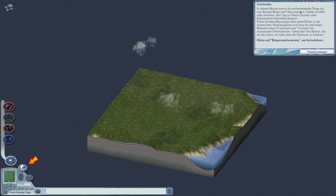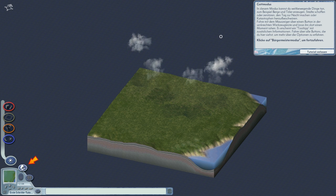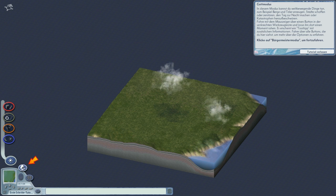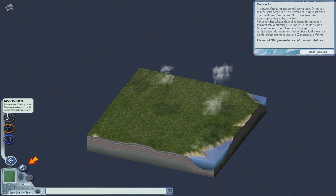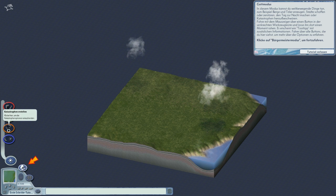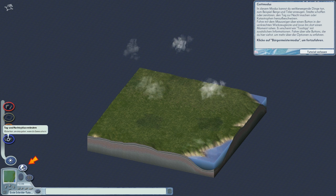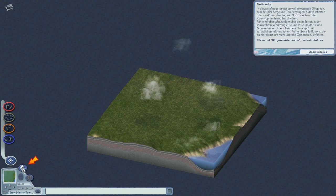Im God-Modus kannst du weltbewegende Dinge tun – zum Beispiel Berge und Täler erzeugen, Städte erschaffen oder zerstören, den Tag zur Nacht machen oder Katastrophen heraufbeschwören. Fahr mit dem Mauszeiger über einen Button in der Werkzeugleiste und lass ihn dort einen Moment ruhen – es erscheint ein Tooltip mit zusätzlichen Informationen. Stadt auflösen – damit ist die Stadt dann weg. Ränder angleichen: nutze dieses Werkzeug, um die Geländehöhe dieser Stadt mit der der Nachbarstädte anzugleichen. Das macht Sinn, man muss ja auch Straßenverbindungen in andere Städte bauen. Katastrophen erstellen, Tag- und Nachtzyklus verändern. Wir gehen weiter in den Bürgermeister-Modus.